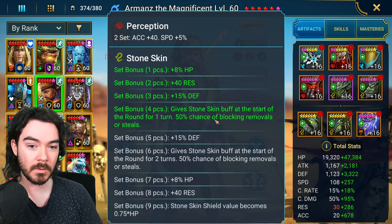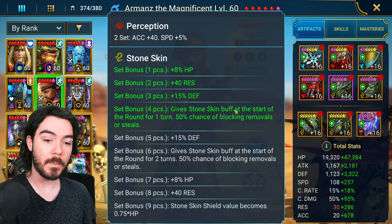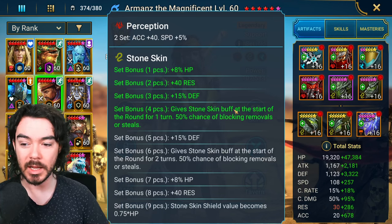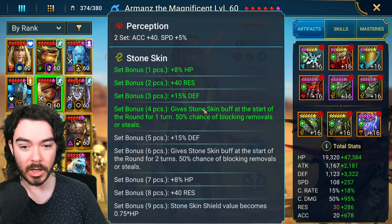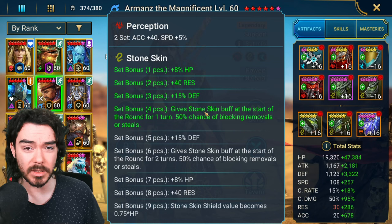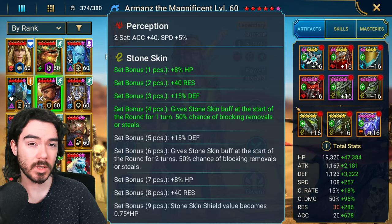Four-piece Stone Skin is pretty highly recommended. By building four-piece Stone Skin you'll obviously give up some speed — you don't get any speed stats — but the four-piece protects you from things like Hegemon and initially from Torment, and from enemies that are faster than you. It won't protect you from lockout, but it protects you from nearly everything else. It gives you more flexibility to move him into a go-second or cut-in team.